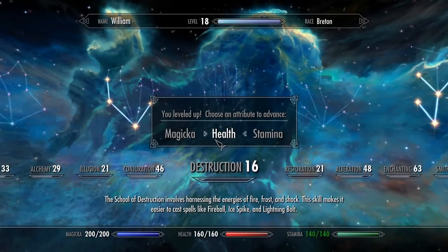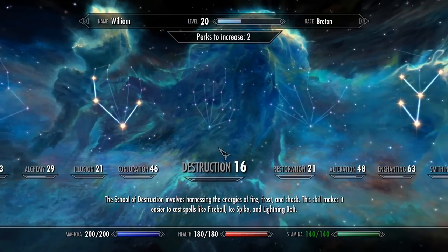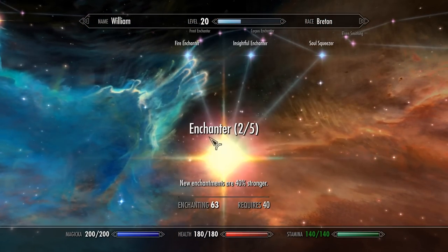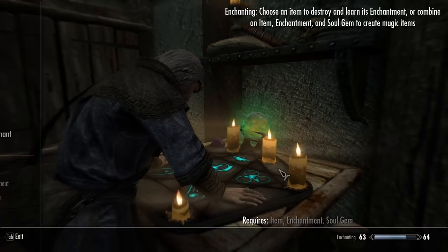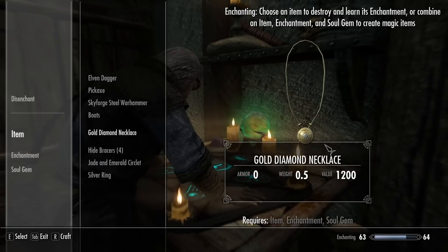I think I've got perks to distribute. Health — we'll increase the health. Almost up to the point where I'm gonna start increasing stamina. Here we go, enchanting. I haven't put any perks in enchanting, which I really should. I'm already level 63 with enchanting. That was a bit of a mistake not to put the perks in before starting this whole process.